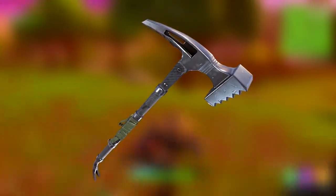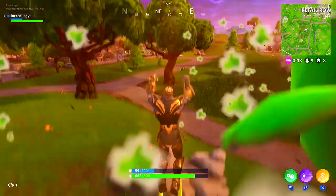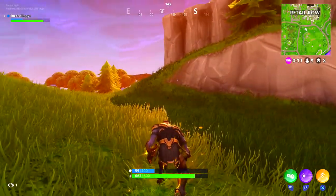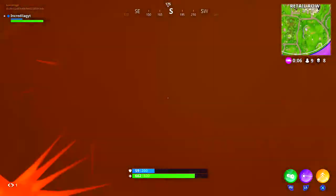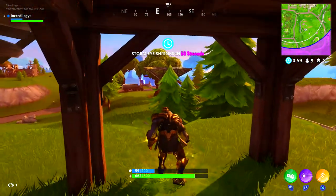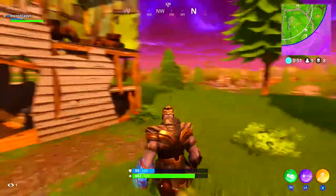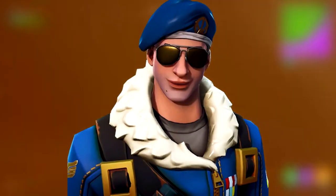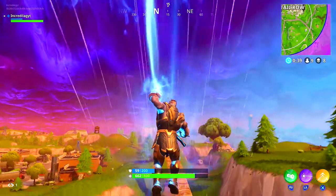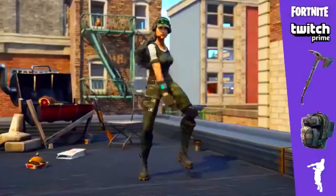It's actually a rare — it's kind of crazy that the skin and the back bling are epic but the harvesting tool is a rare, kind of weird. The True North is the back bling that you get with the brand new skin, and since the skin is epic, the True North is going to be epic as well. There are some interesting things about the leaked skins — the Trailblazer was leaked, but what about the Royale Bomber, the epic skin that was kind of hidden in the leaked skins? That could be another skin you get with another bundle, or maybe it's going to be one of the brand new founder skins. There is also a brand new emote — you guys can see it on the screen right now. Twitch Prime actually tweeted this video out. I think it's pretty cool.